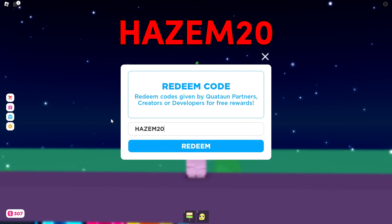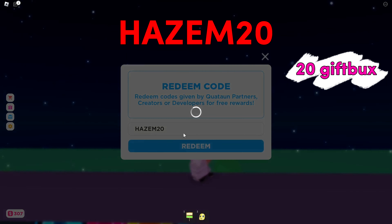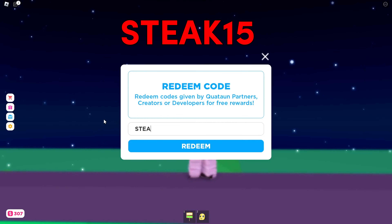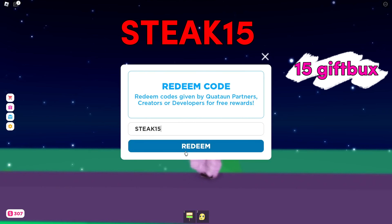The next one is Hazem 20, with all capitals for the word Hazem. This one will give you 20 gift bucks. Then you've got Steak — you want to do Steak with all capitals and then 15. This one will give you 15 gift bucks.